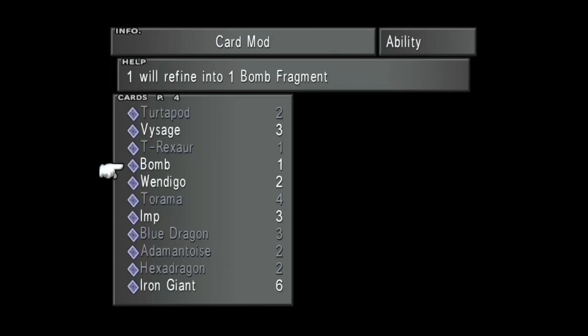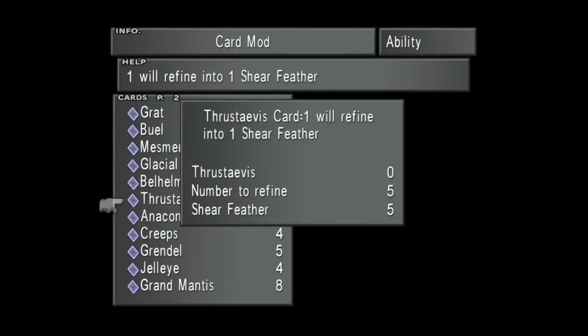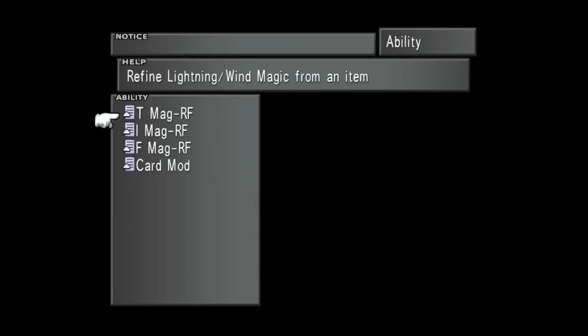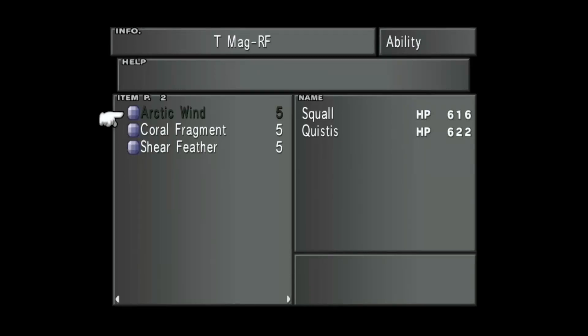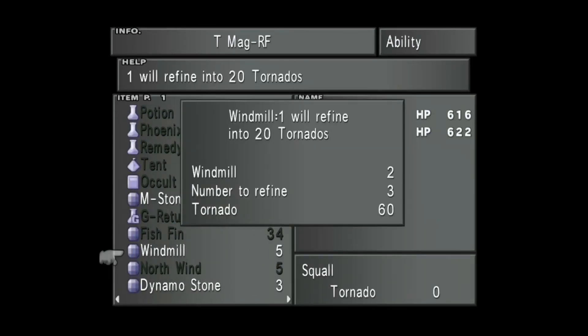With the Bomb card, I only got one, so we'll get a Bomb Fragment - don't care about that. Let's do Thrustavious. Now, if I take those Windmills I can refine this to give Squall 100 Tornadoes - because if you junction that, you're going to become ridiculously powerful.